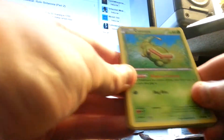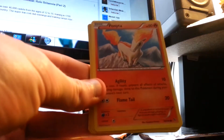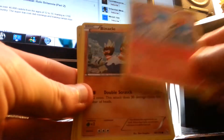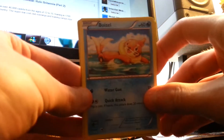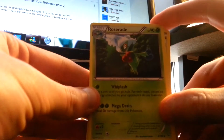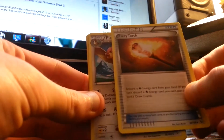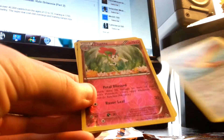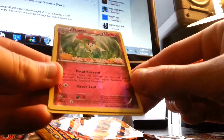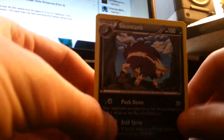Here we go. Caterpie, Helioptile, Ponyta, Binacle, Weedle, Roserade, Fiery Torch, a Pidgeotto. First rare is a Flabebe — it's the reverse. And the rare is a Skunktank.